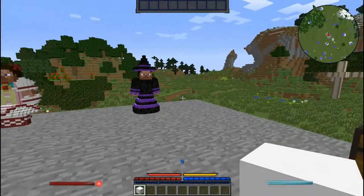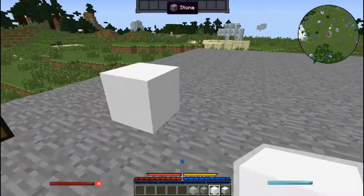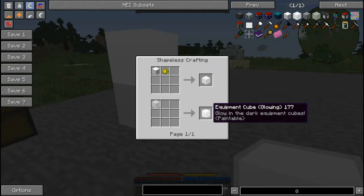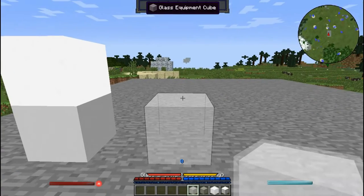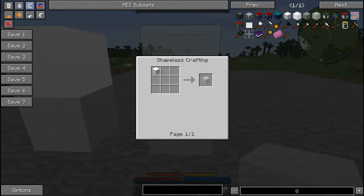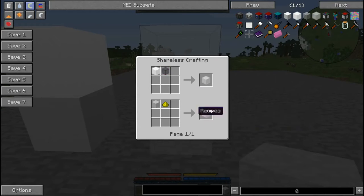The equipment cube on its own doesn't do a lot — it's just plain white. You also have different versions: the glowing one is made using glowstone on it and gives you the glowing equipment cube. Then there's the glass one and the glowing glass one. The glass one is made with the equipment cube and any kind of glass, and the glowing version is made by adding glowstone to a normal glass equipment cube.